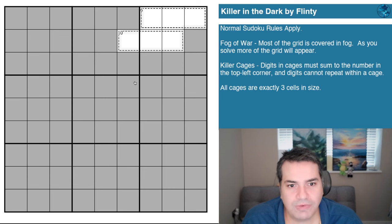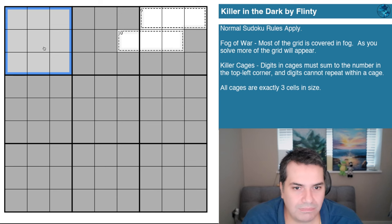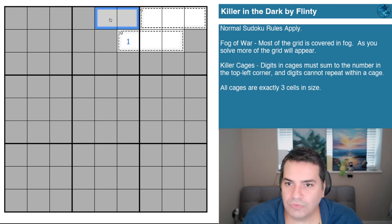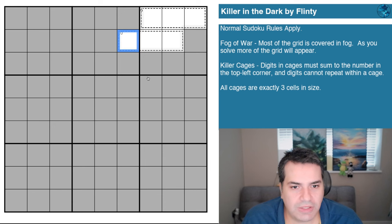The rules are probably going to be familiar to the vast majority of you. First, normal sudoku rules apply — digits one to nine in every row, column, and three-by-three box. Fog of war means most of the grid is covered in fog; as you solve more, it will be revealed including diagonals and orthogonally adjacent cells. We've also got killer cages — these three cells with the dashed line have to add up to six, and these three cells add up to ten, as shown in the top-left corner of each cage.